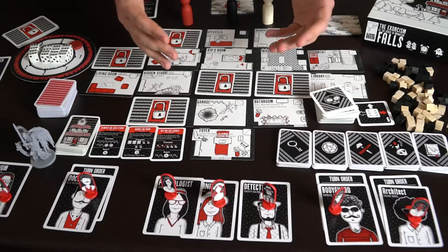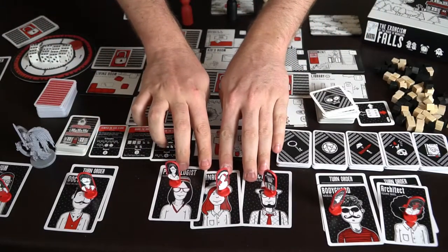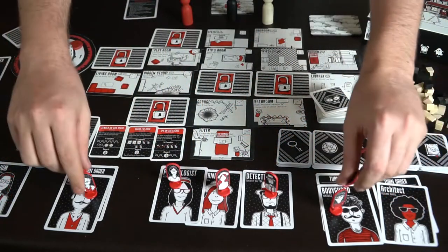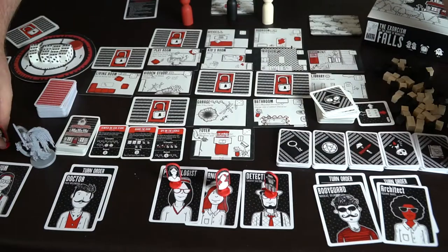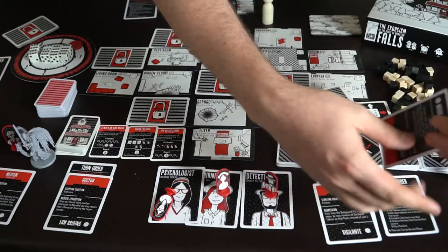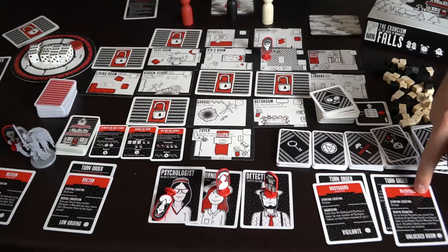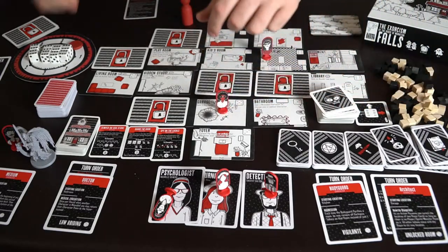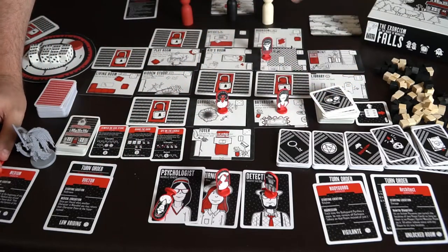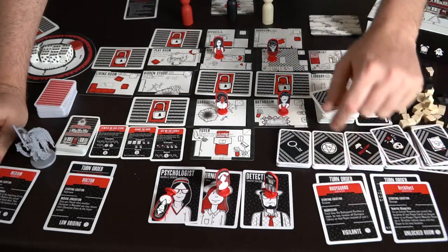Now we're back to the game. In this four-player game everybody has selected a character, and you have three watchers outside — if anyone gets knocked out you can bring these guys in. What we haven't talked about yet is the actual character cards, because each character has a location where they start. The bodyguard starts in the kitchen area, the architect starts in the garage, the doctor starts in the bathroom, and the medium starts in the kids' room.